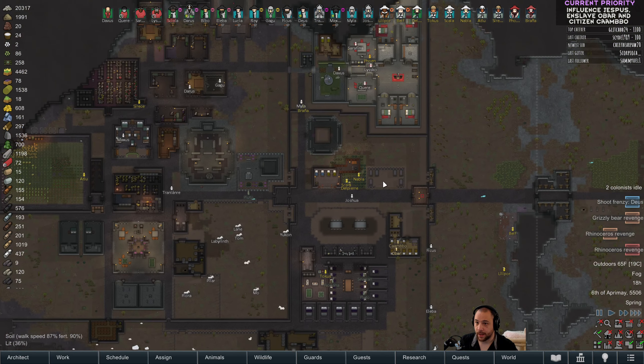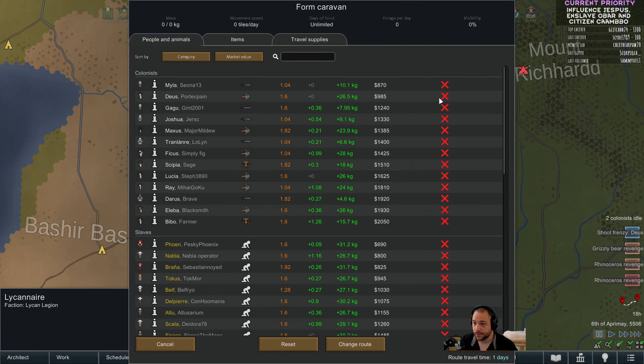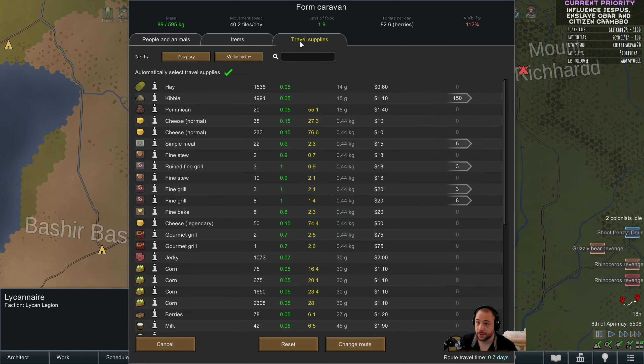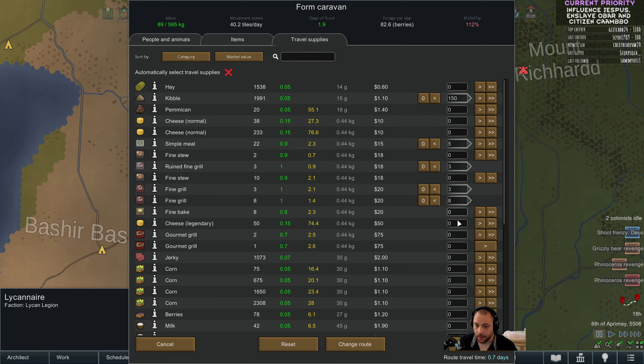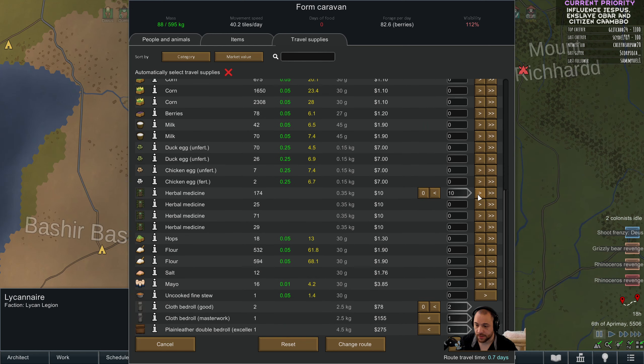We spent all day doing that. So let's not waste any more time and deploy our caravan out now. Deus, Gagu, Bicus, Lucia, and Ray — one, two, three, four, five. That works. With five horses. I have five bedrolls by default, I think. Forget the grills, bring ruined grills cause why not. And then bring jerky. Herbal medicine's fine. And send.